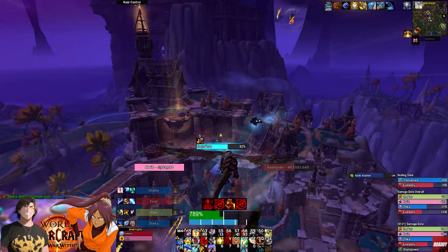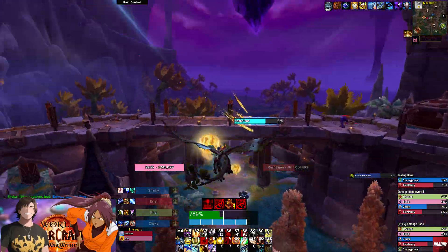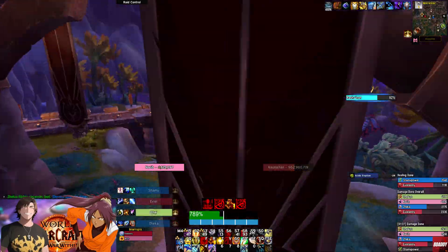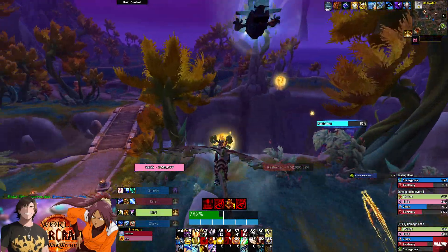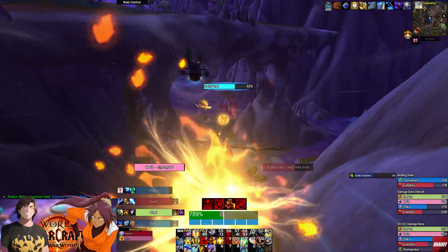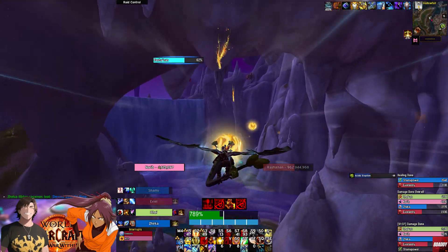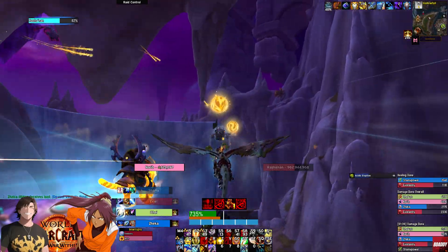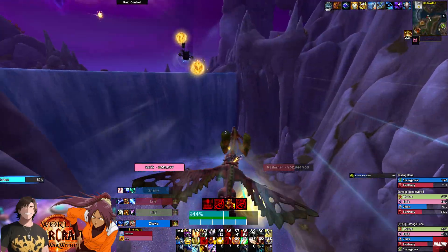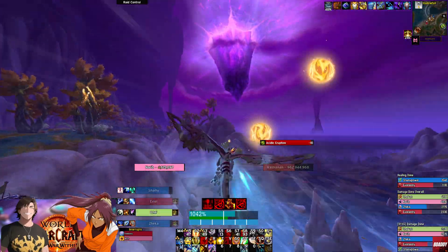For tanks during phase two: use your active mitigation for each Tacky Burst — this is the tank buster ability. For healers during both phases: use your cooldowns when Erosive Spray is activated, as it deals wide damage and leaves three undispellable stacks of Lingering Erosion on each team member. During phase two, focus on healing any team member targeted by the Spinneret's Strands debuff.